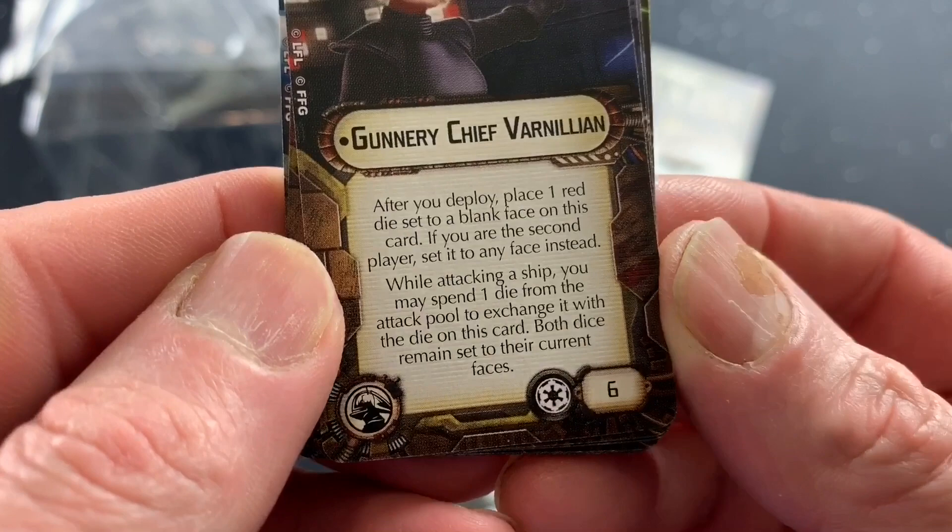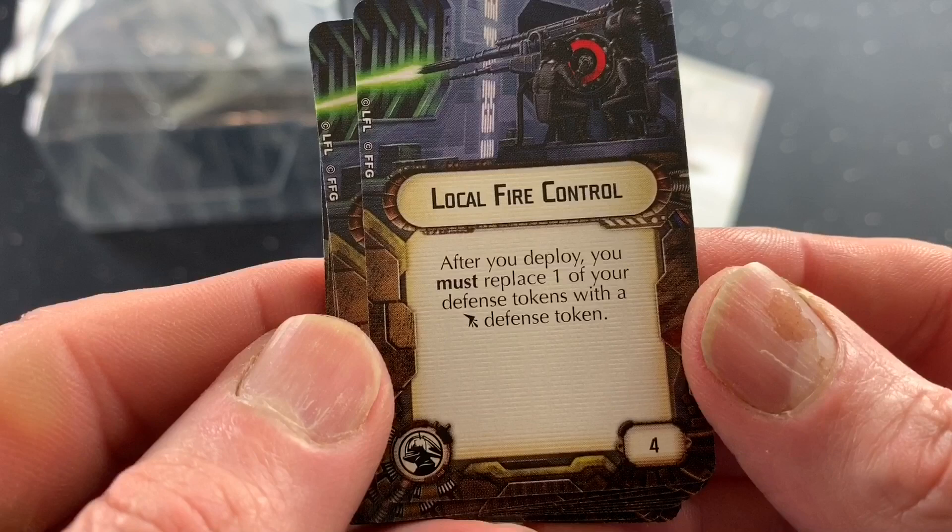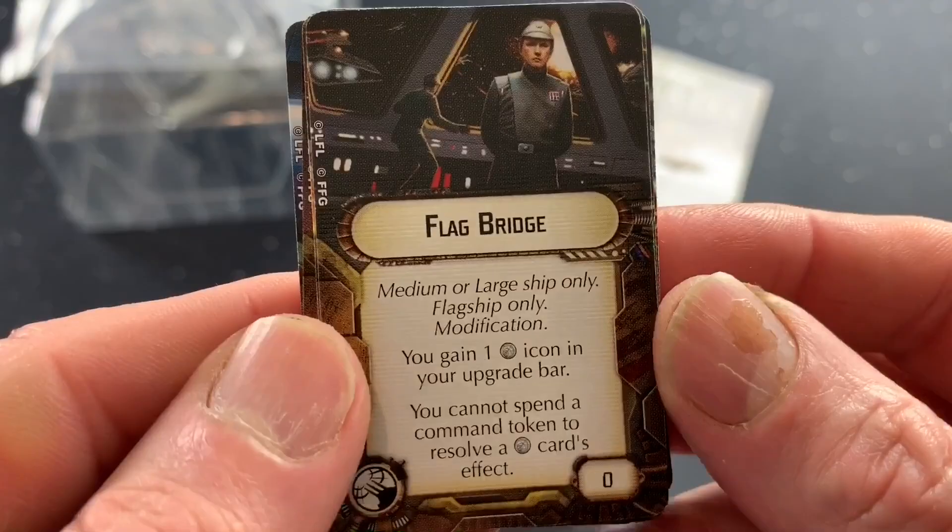Local fire control — after you deploy, you must replace one of your defense tokens with a salvo defense token. Cost is 4 on that one. I'm going to want to use that salvo — it's going to be cool.